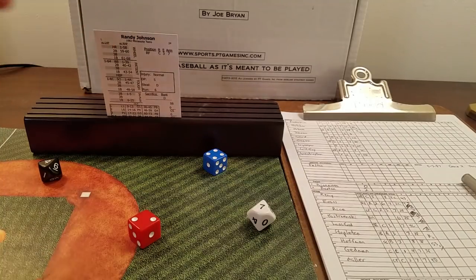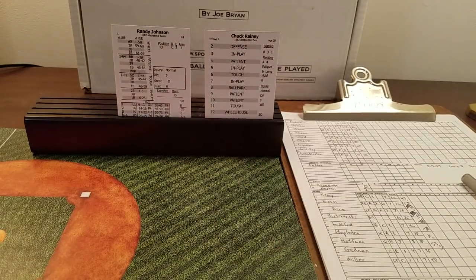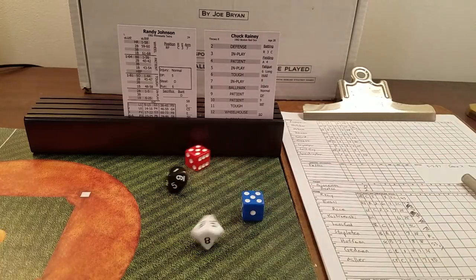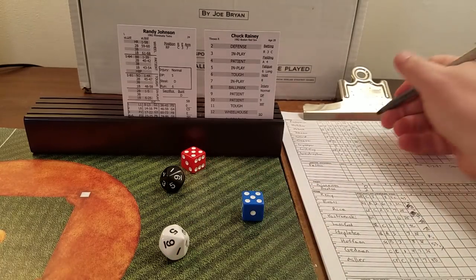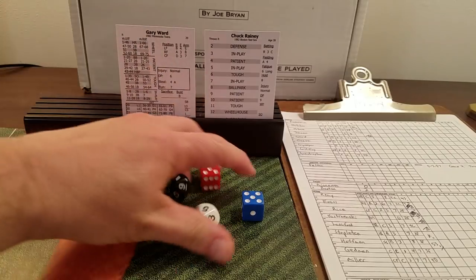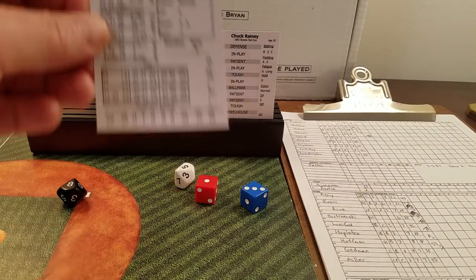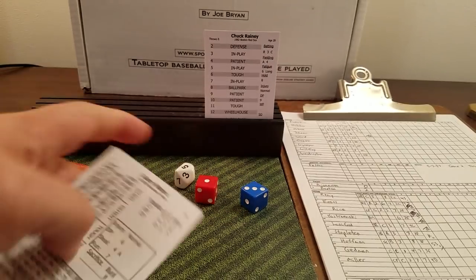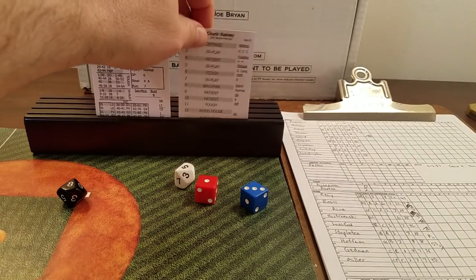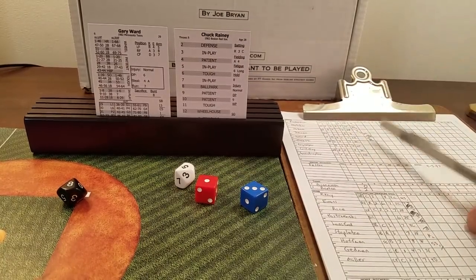Randy Johnson leads off the second against Rainey. He clearly didn't face lefties much — only 11 out of 234 at-bats. Ten is patient, 15 is a walk — leadoff walk for Johnson, brings up Gary Ward. Four is patient, 85 — ground ball to short, could be a double play. The 2d6 total is four, which is less than Ward's and Rainey's double play numbers — a six-four-three double play. Two quick outs.